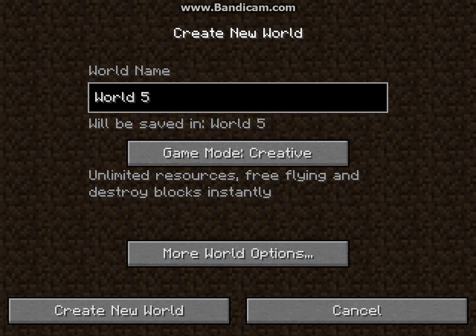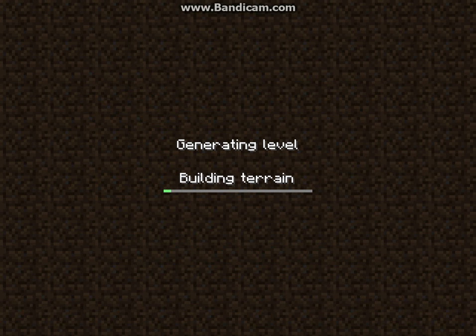You want to be in creative mode, but if you're in survival, that's fine, because you'll need gold, redstone, sticks, iron, and that's it. Well, you'll also need a stone slab, I think.